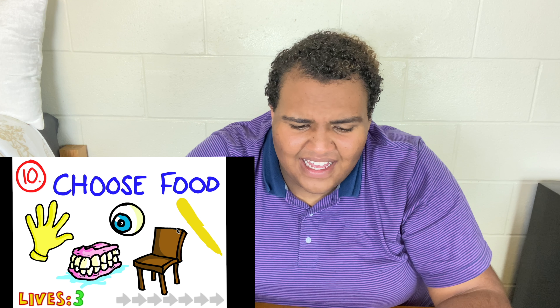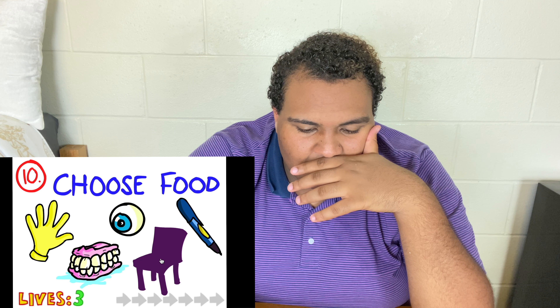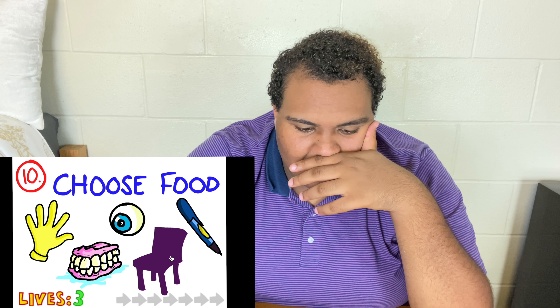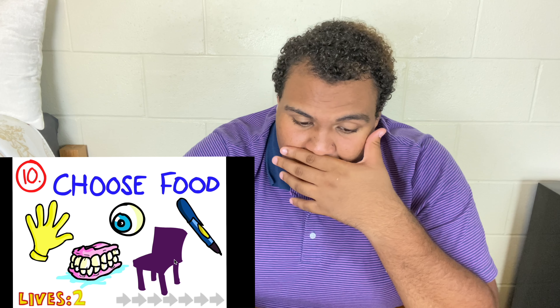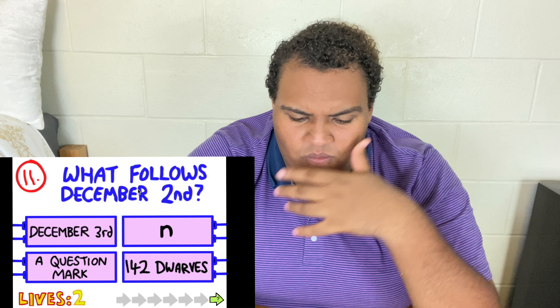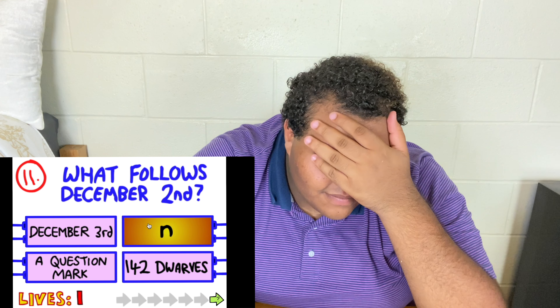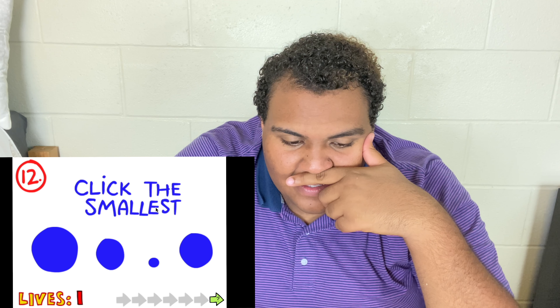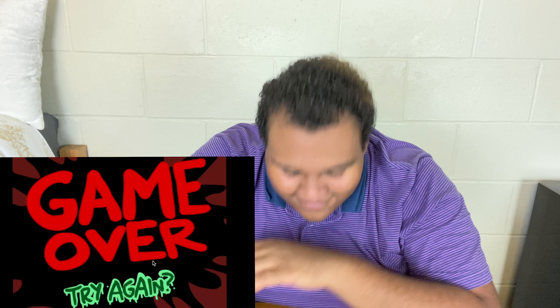That one made no sense. 'Choose food' — well, none of these are food. There's two greens, there's two yellows, this is the only one that's purple. 142 dwarves? A question mark? And then 'click the smallest' — okay, this is a trick. Why didn't I go with my instincts? I'm never gonna get this. Am I just dumb? Probably. It wasn't December.